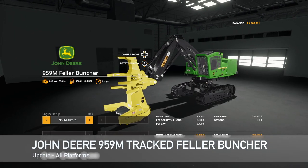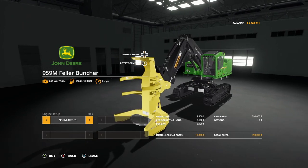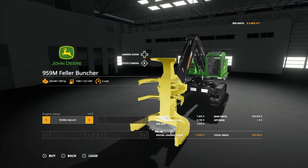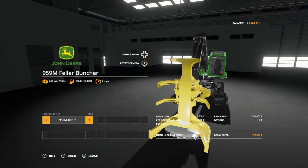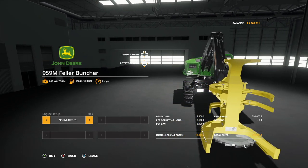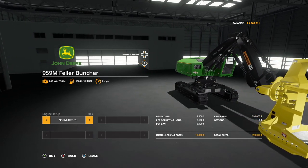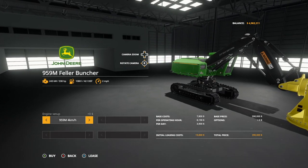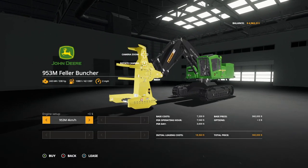There's an update to the John Deere 959M Tracked Feller Buncher, changelog 2. It says to please sell the old machine before updating, and preferably start a new game save. The mod has gotten a total model makeover — added hoses, doors now open when entering, new displays, textures, XML file, icons, interior, and decals. Auto leveling has been removed and manual leveling added instead. The 953M version with standard body and no leveling has also been added, plus custom engine sounds.